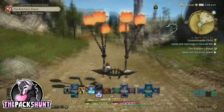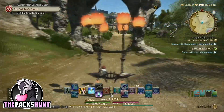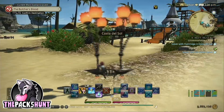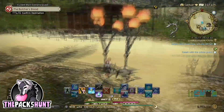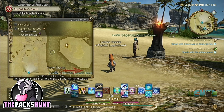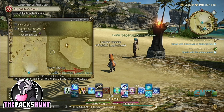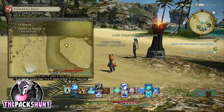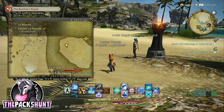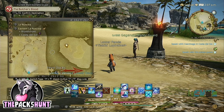Once through that, you're going to head northeast to the small town. There is an Aetherite there, which I recommend grabbing if you don't have it, so next time you can just teleport there. The actual event is on an island a little northeast of Costa del Sol, so we're going to swim over there. If you are a high enough level and you can fly, you can just fly over there.